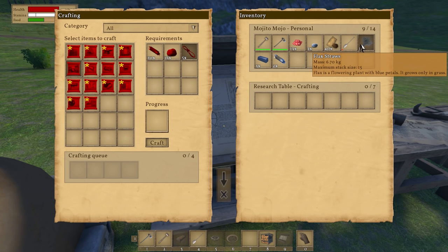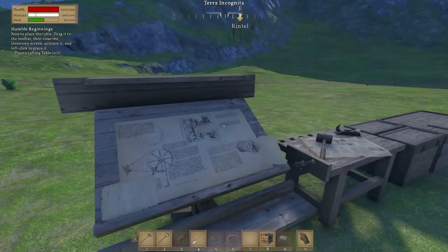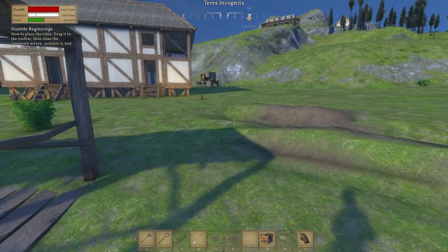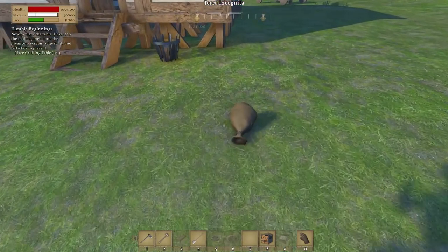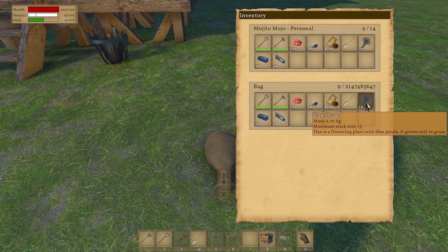Even after pillaging far and wide all over the landscape, I still only have one flax left. However, I did manage to make some into seeds, which brings me to my next thing. Why is there a bouncing bag over here? Oh — when I logged in, it duplicated my items.